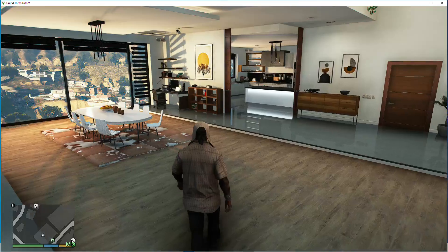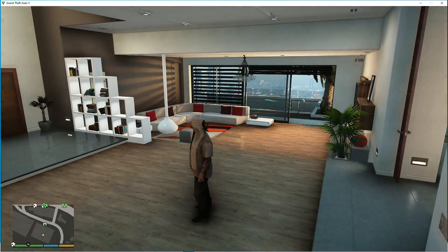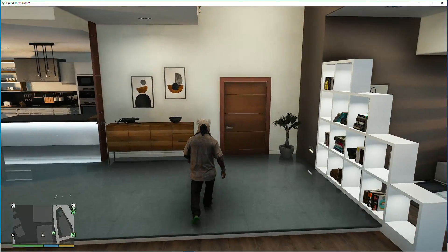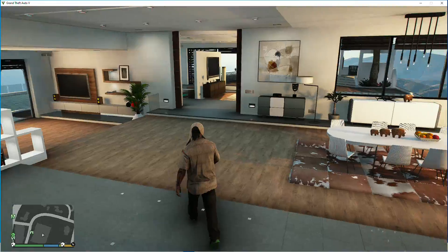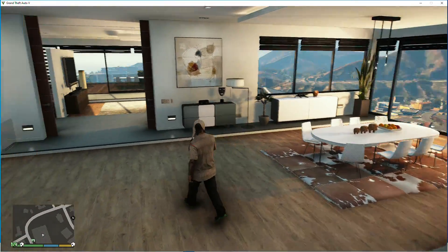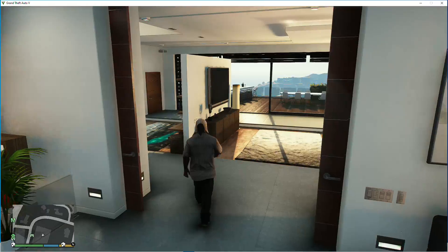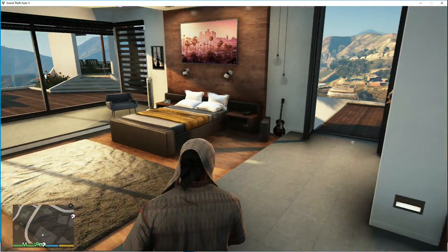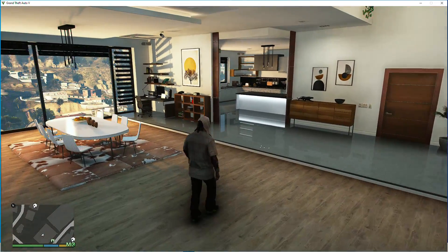This might be worth it. Oh, we can go on the roof too — hold on, let's check it out. So it is pretty much a studio-type house or condo — basically a studio condo. I don't think I missed anything, if I did let me know.